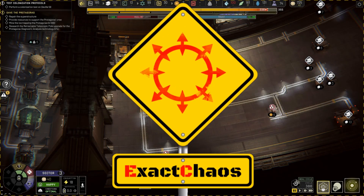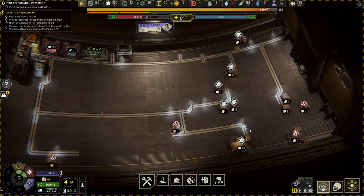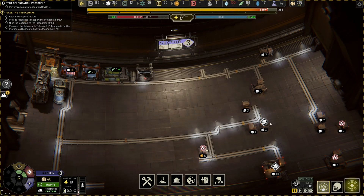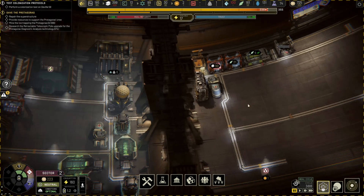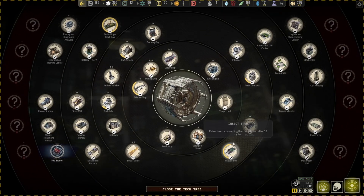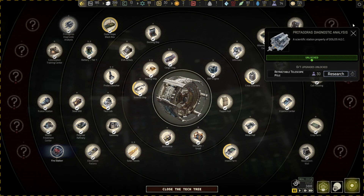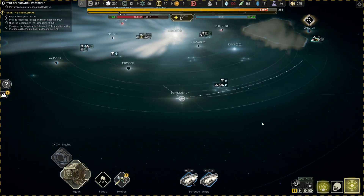Hi guys, I'm ExactChaos and welcome back to another episode of Ixion. In the last episode we found the Protagoras, opened the third sector, and we're busy collecting resources. We're running out of room but that's being built up so we should be able to comfortably collect the rest over time, then clear the area to start our farming sector. We have neutral happiness in both sectors, and we've already done the Protagoras diagnostic analysis and the telescope research.